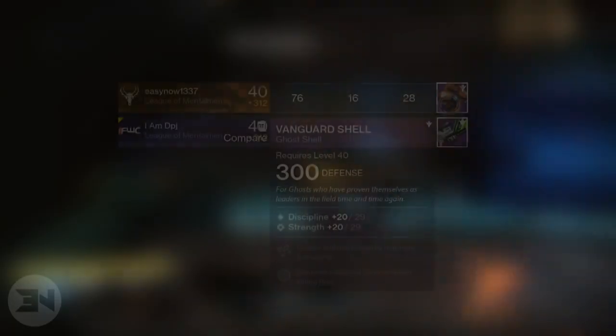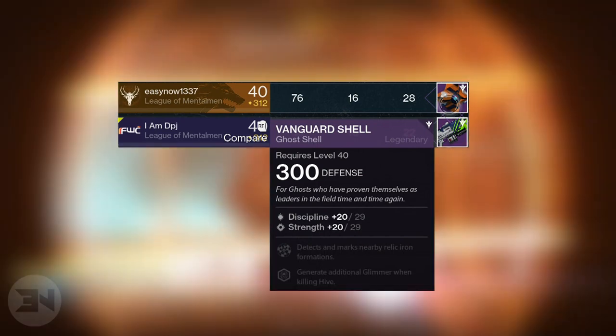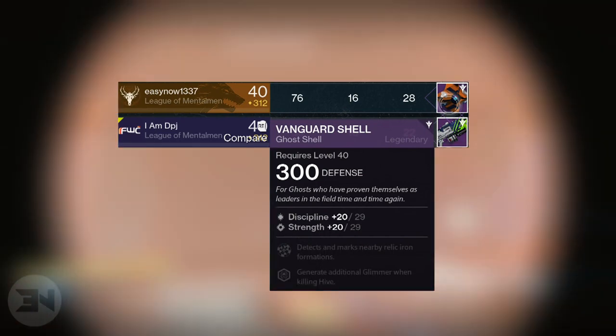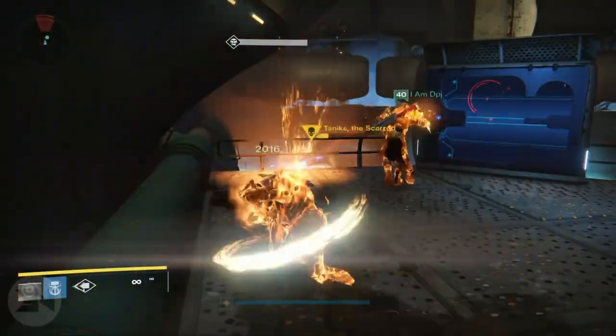In the final run I got a vanguard ghost shell at 300 defense — absolutely useless and pointless. DPJ got a Ruin Wake LMG at a low defense, I think around 280 or 290.